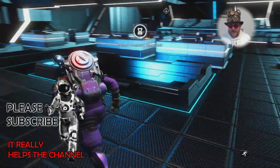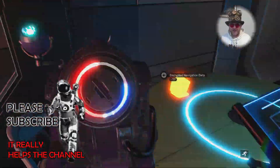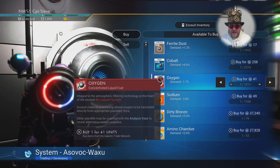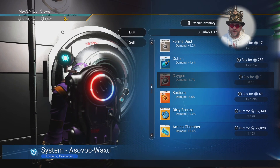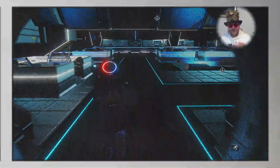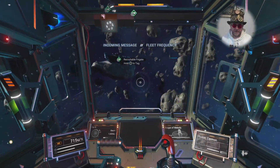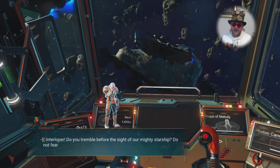In the stations, run around, upgrade your exosuit — just like in the first phase — and collect all the cubes, nanites, and things laying around. Head over to the galactic trade terminals and see if there's anything worth buying. I buy the things that help me craft my warp fuel: the antimatter, antimatter housing, ferrite dust, oxygen, chromatic metal, and condensed carbon. It's best to shoot the heck out of a planet to get condensed carbon.